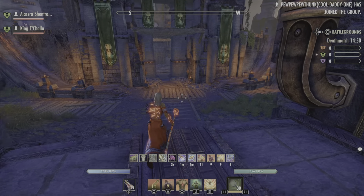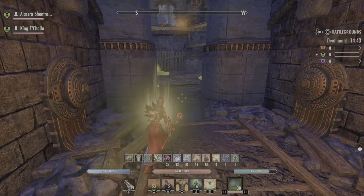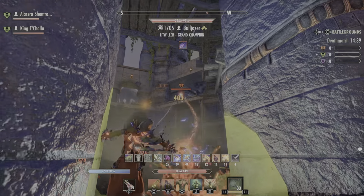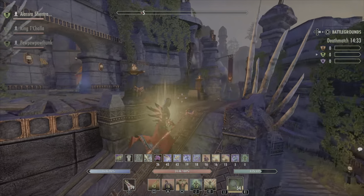Just kind of checking how outnumbered we really are. I walk into the center just to see what's up, see a dude up there — decide let's go and see if I can run up there and kill him real quick. Buffing up again — don't want to let your buffs fall off.